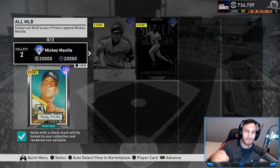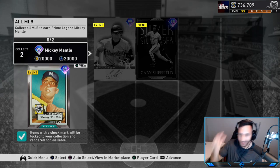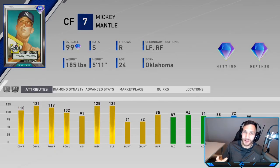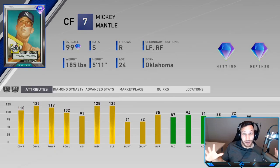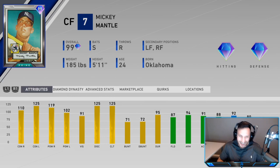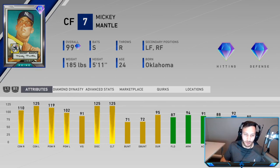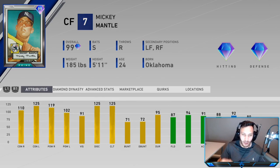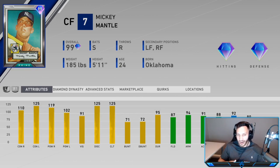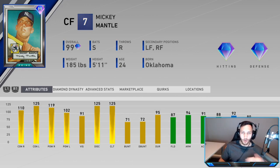What's going on YouTube, Sammy Adams here. Today we will be collecting the man, the Mick, the legend - Mickey Mantle. He is the ultimate collection award when you complete every live series card in the game. Mickey Mantle is a switch hitter, plays center field, 99 overall. He's 110 contact versus righties, 125 contact versus lefties, 119 power versus righties, 102 power versus lefties, 91 vision, 87 fielding, 94 arm strength, 91 accuracy, 88 reaction, and 92 speed.